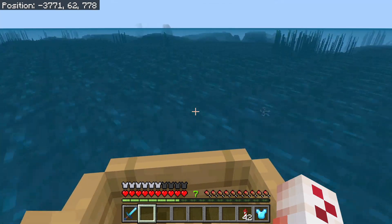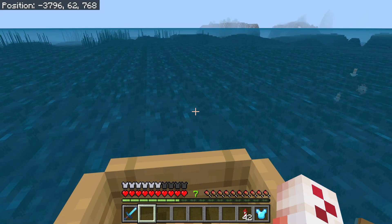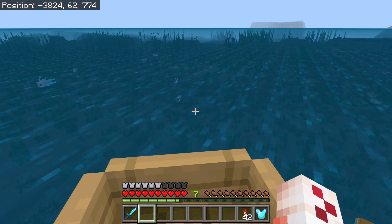The lukewarm deep ocean is similar to the lukewarm ocean but it's just twice as deep, going about 30 blocks down. These are the ones that usually spawn ocean monuments.